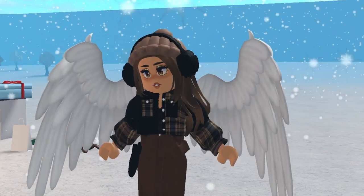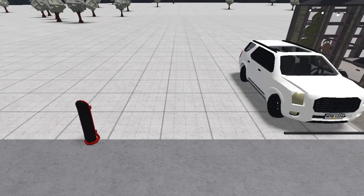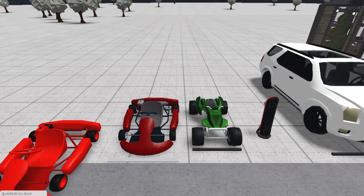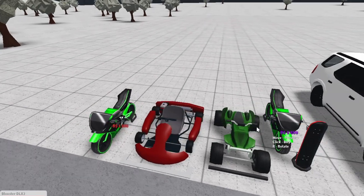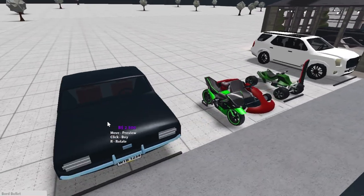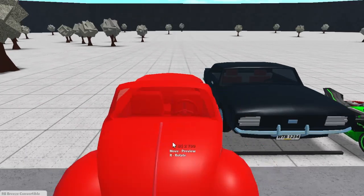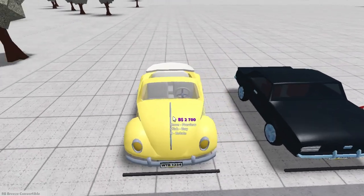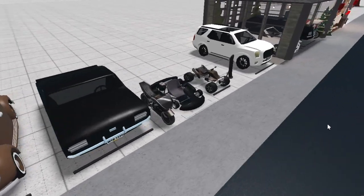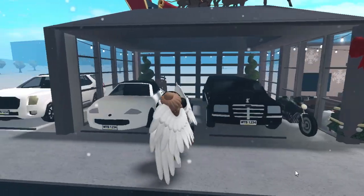So now we can go purchase the rest of the vehicles. We need the skateboard, the go-kart, the motorcycle — which is really sick — and one more that I don't really see myself using, but for the video I've gotta get it. And the one I'm really excited for: the convertible bug. There we go — all of our vehicles are colored now!